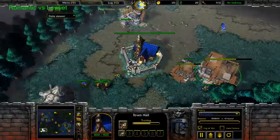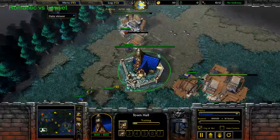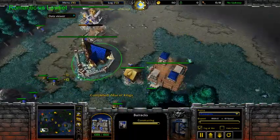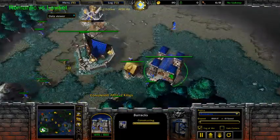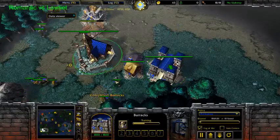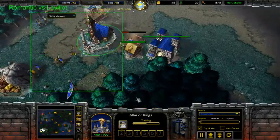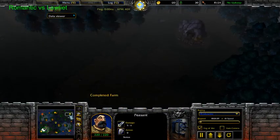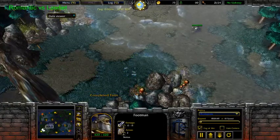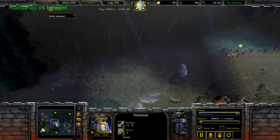Spamming some 400 APM, walling off the base, going Archmage. Getting a footie. I don't know the result of these matches, so if I had to pick the winner from the start, I would say Low Light, just because of his skill. But this map is pretty good for humans, so I would say it's 50-50 — maybe 55% chance to Low Light and 45% to Romantic, just because Low Light is good versus human.